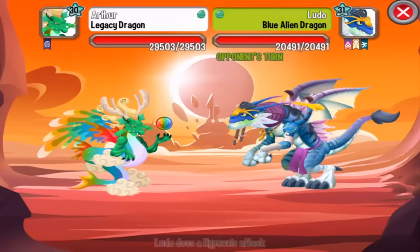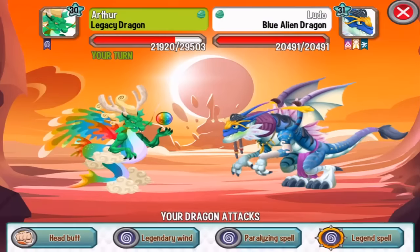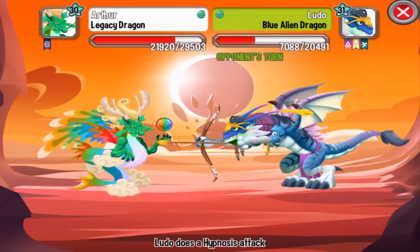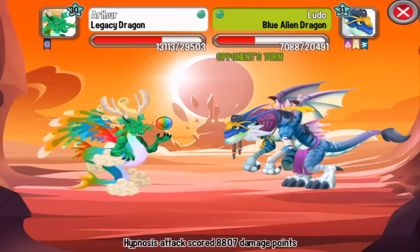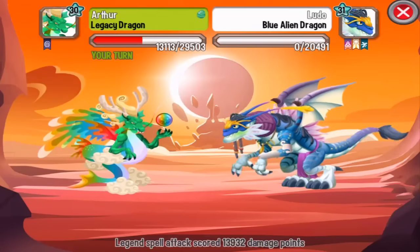We cannot critical hit the Blue Alien dragon, so I recommend using your legacy dragon or any other legendary dragon with the legend spell attack, because the legend spell is very powerful. And that's it for the combat quest in Sun and Moon.